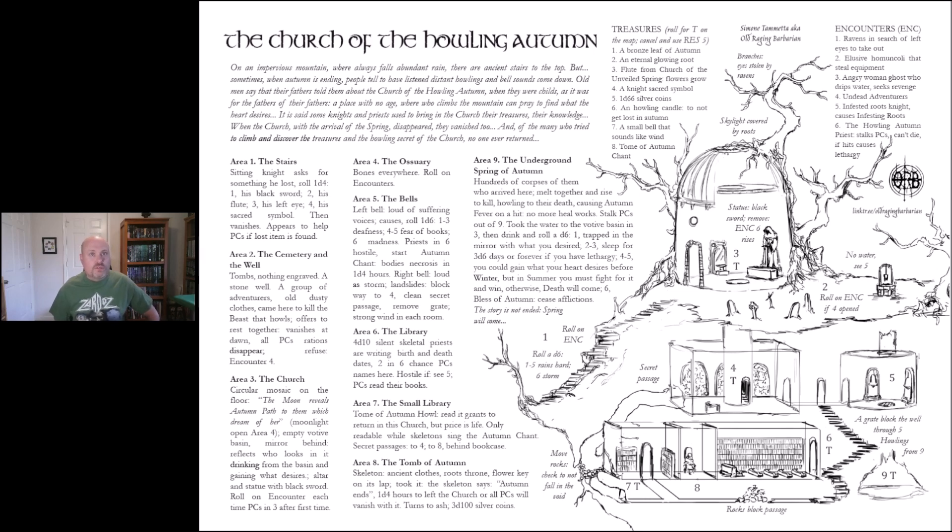If you ring the right bell, it's as loud as a storm — a landslide blocks the way to area four, but a clean secret passage opens and creates a strong wind in each room, leading you down to area nine. Looking back at the well on the map, it notes no water and references C5 and number two — roll on encounters if area four is opened. The map looks cool; at the top it says 'skylight covered by roots,' and branches with eyes stolen by ravens hanging there — pretty rough looking place.